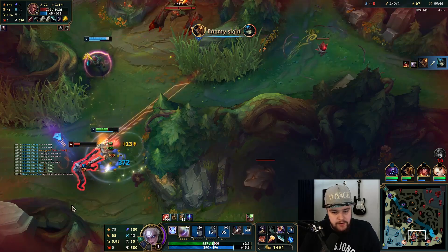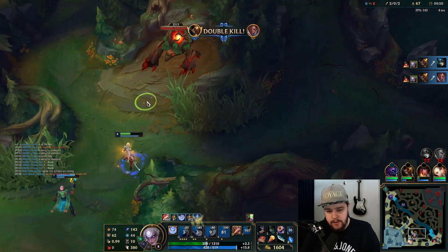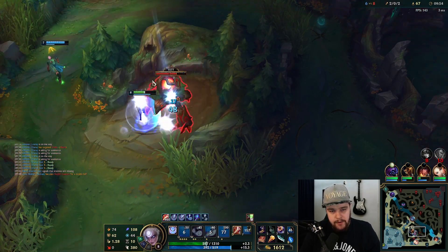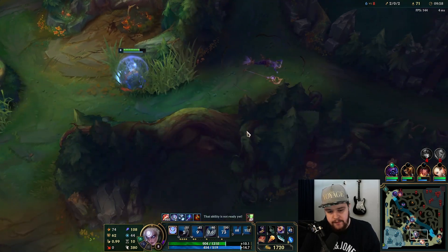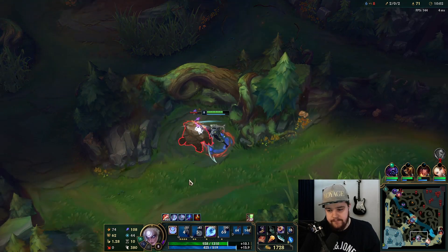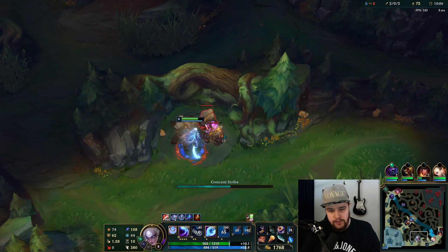There's no way he dodges that one. Akshan gets the double kill — if Sivir had pressed the ult earlier that would have been really really clean because I would have had way more movement speed. But it still worked out; Akshan gets the double kill. He was not doing great in mid so he definitely needed that.